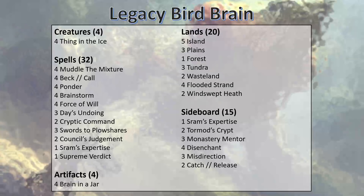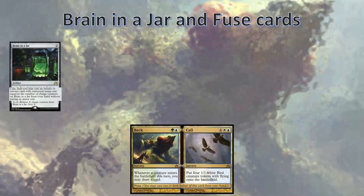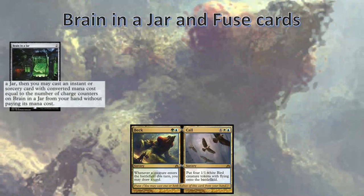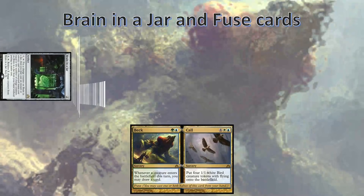Here's the list I've chosen to run for Legacy Birdbrain. There are a couple things still in flux that you might see as different from the modern version. The modern version nowadays is splashing black for Yehenny's Expertise, and I find Shram's Expertise is actually much better in the grindier matchups. But more on that a little later. Now, let's talk a little bit about how Brain in the Jar works with Beck and Call. If you look closely at Brain in the Jar, it says you may cast an instant or sorcery card with converted mana cost equal to the number of charge counters on Brain in the Jar from your hand without paying its mana cost.